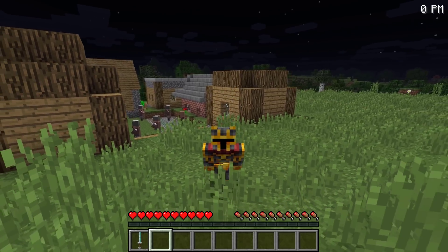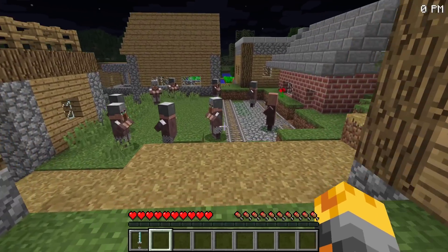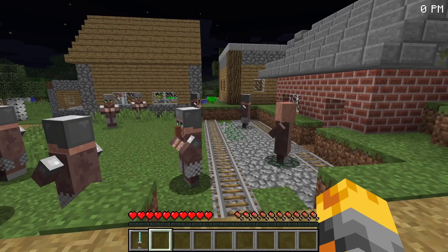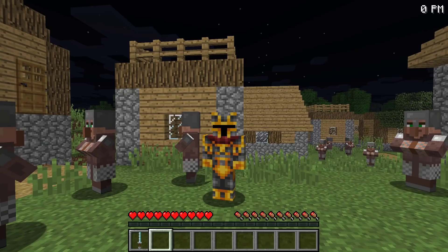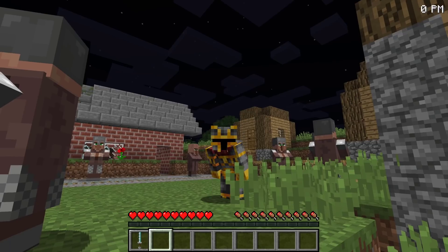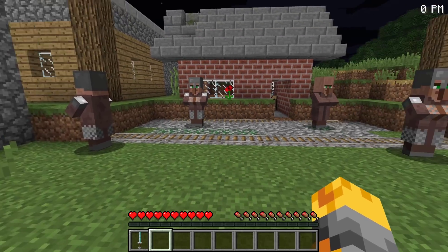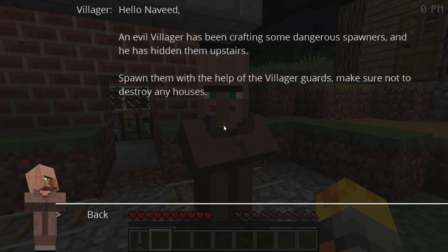Hello guys and welcome back to this crazy Minecraft video where today the villagers have gone ahead and invited us to help them out. Apparently a brand new structure has appeared overnight and all the villagers are worried. They've called out every single villager guard just in case something appears during the night. Let's go speak to the mayor and see how we can help.